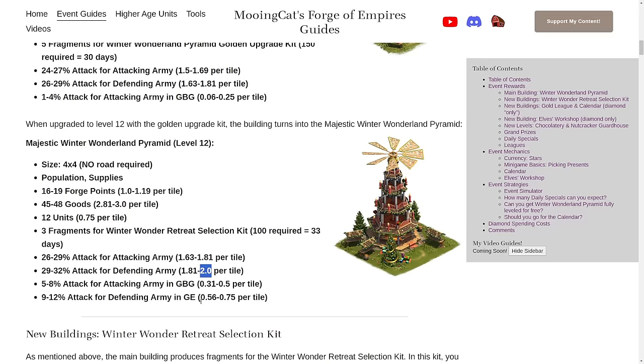This building also sees the new introduction of guild battlegrounds and guild expedition exclusive attack boosts. In guild battlegrounds, you have up to 8% attack for attacking army, which is a very low number — I'm quite surprised it isn't higher. You also get up to 12% attack for defending army in guild expedition, which I also think is quite low. I would have thought the exclusive boost tier would be higher, since when they are exclusive, you can afford to make them higher because they only work for a certain section of the game.